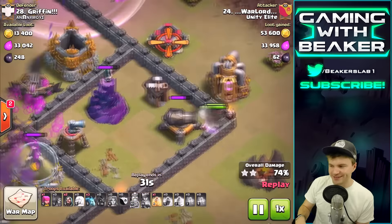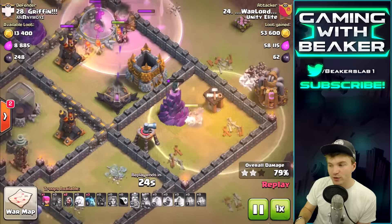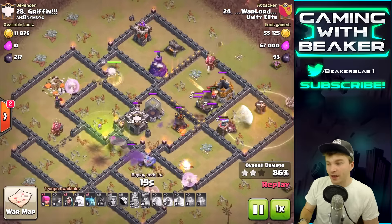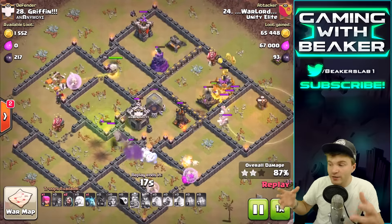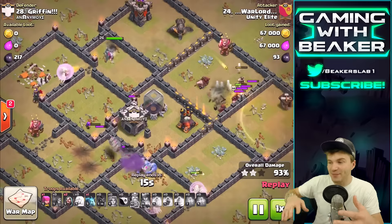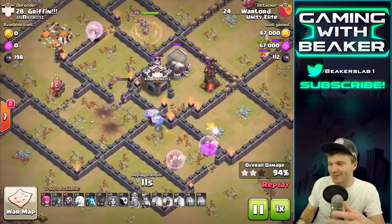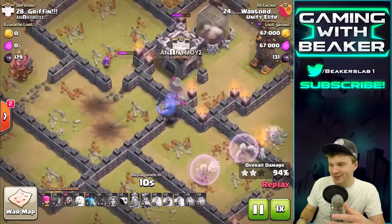The point is to just clear one of the corners of the base, and that's definitely gonna happen. Look at these bowlers - they're so sick. They stay alive as long as they keep grouped up, but sometimes they spread out and some die. Overall they're gonna clear a bunch of the base. Over here the queen cleared out some stuff, killed the enemy queen, and the valks are going in. But wow, look at that clan castle - it's minions and wizards, and that is so strong.